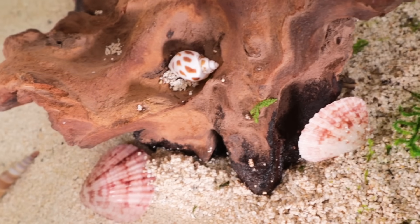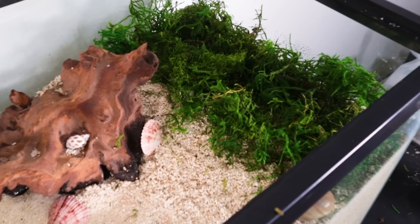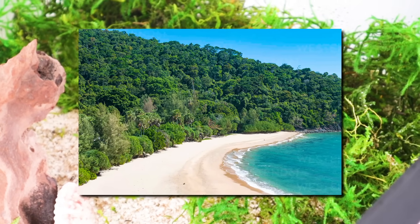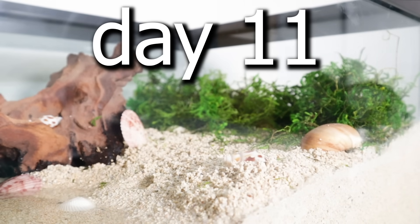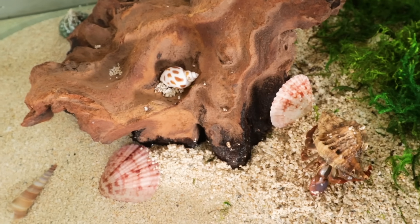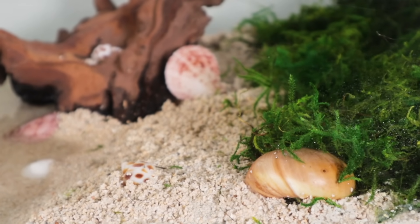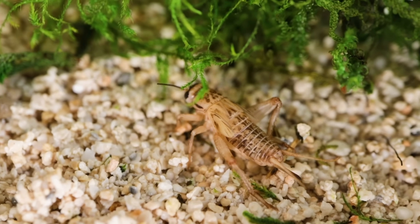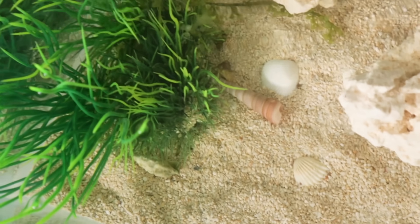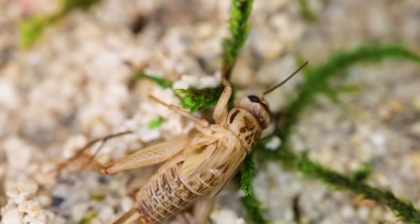By day 14, the ecosystem was starting to look very cool with all sorts of different life forms. But one issue I started to notice was in the moss that was supposed to represent a seaside forest. Over the days, the moss had started to grow at a rapid pace and the beach was getting overrun. So far I hadn't introduced many animals to the land portion of the beach, so this was the perfect opportunity: crickets. These insects will be a good choice as not only do they love to eat moss, but they also wouldn't interfere with anything in the water. I added in a couple around the mossy area and they got straight to work eating the excess moss.